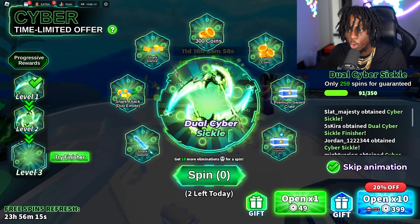Let's look at the first item - the cyber sickle. The futuristic - wait, did we pay so much robux for this already? What's the difference? It looks the same, it just has a force field on it. Are they scamming? Oh wait - the sound effect's way different.